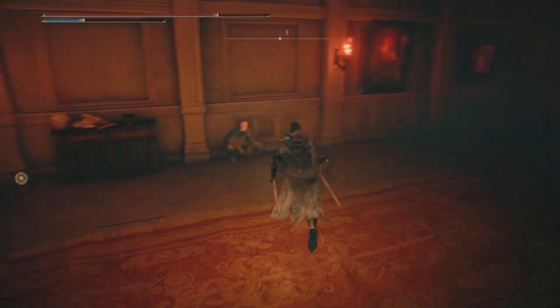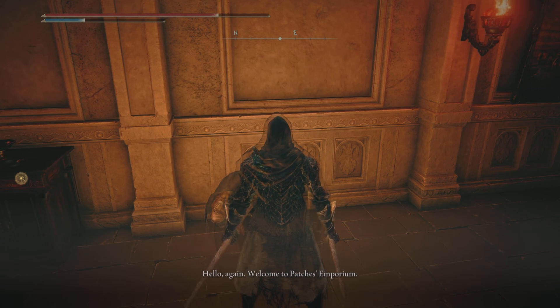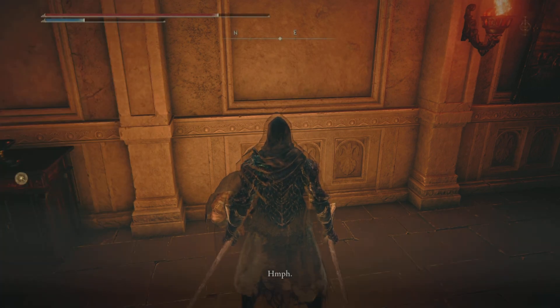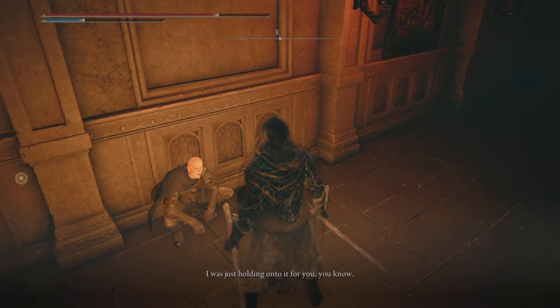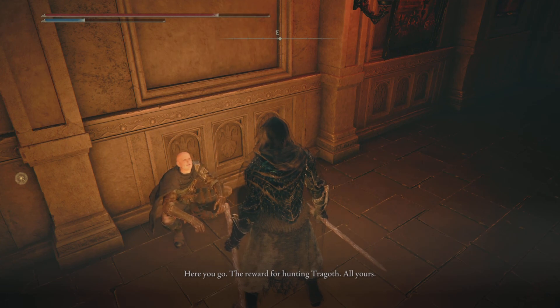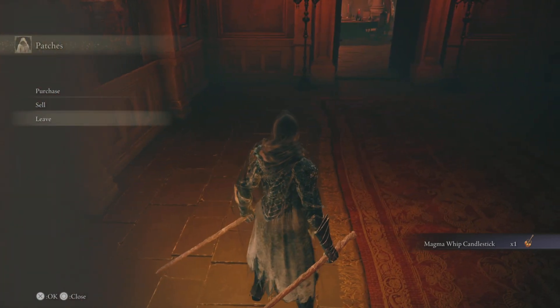Hey, Patches. You want to talk about something? No, not really. Hey, what about my reward? Sharper than you seem. Yeah, you're going to try to take credit for it — 'I was just holding on to it for you.' Here you go. The reward for hunting Traggoth. All yours. Magma Whip Candlestick. Thank you. Cheers for that.